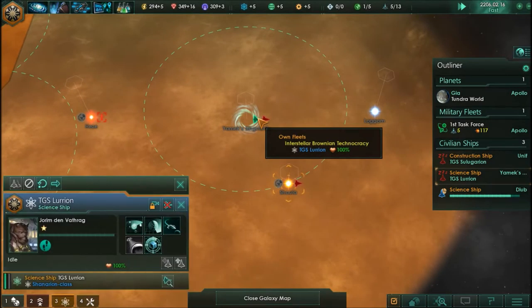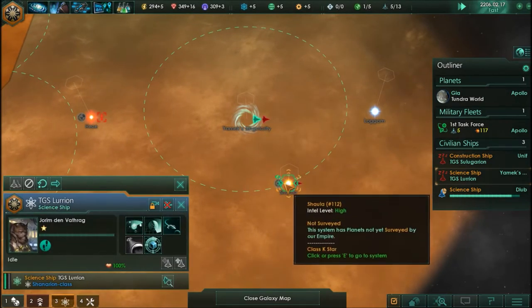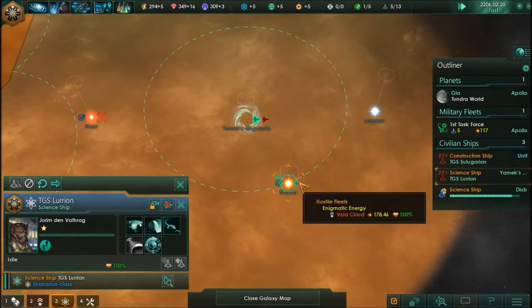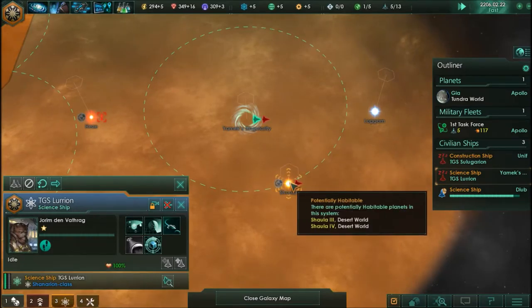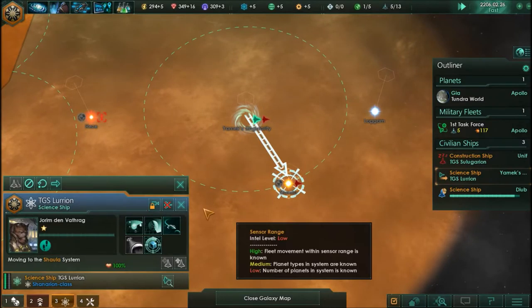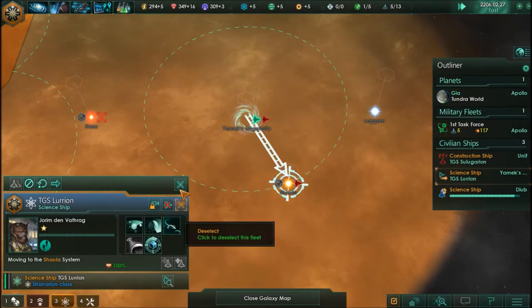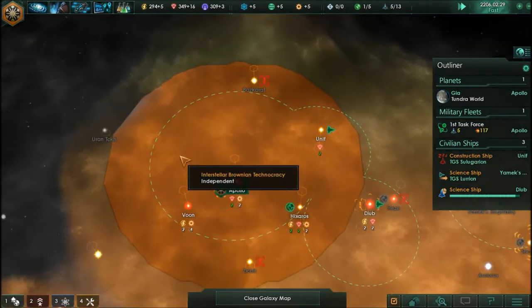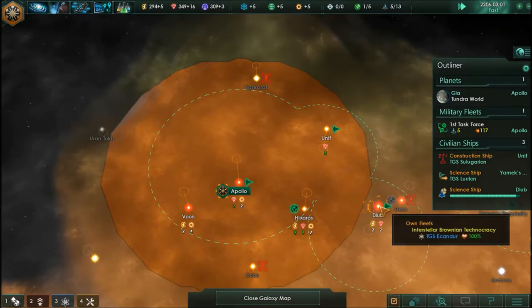Let's try and get this research ship over here — there's a potentially habitable world, but we have some hostiles: a void cloud. We're going to move over but not survey, and we're going to keep ourselves on passive for now so I don't flee while tending to the rest of my fledgling empire.